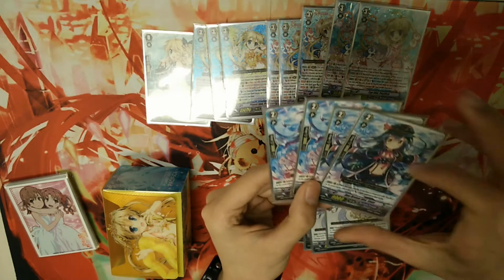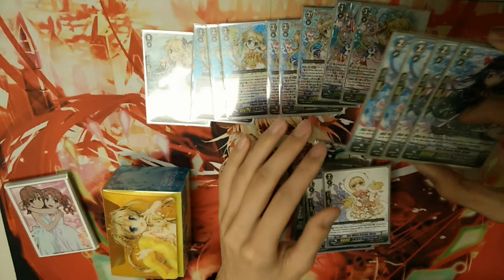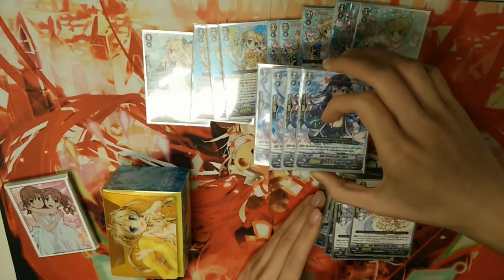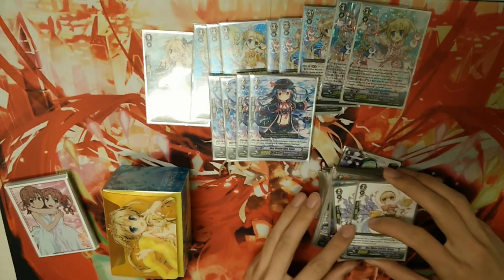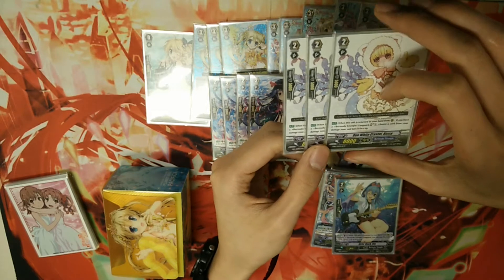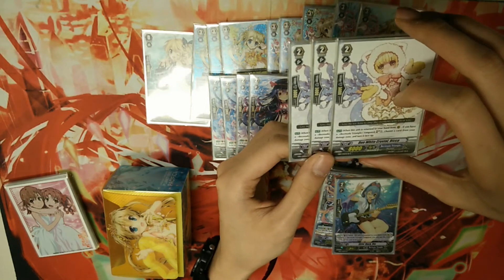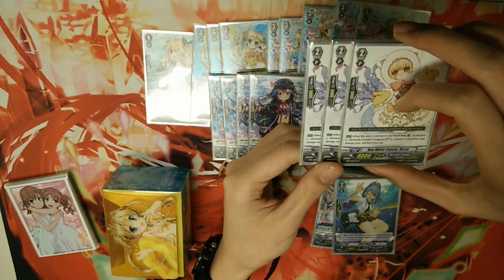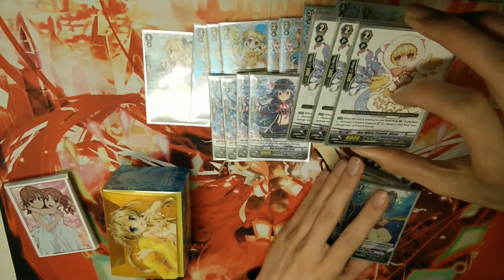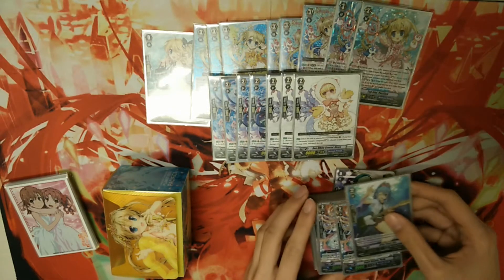Next up, I run 4 copies of the 12k attacker for Pacifica. This card honestly makes Eternal Idol so much better than she was when she was first released — you usually want to go into her with Eternal Idol or Planet Idol's skill. Then I run 3 Rikas. Rika is a card when you return her to hand, which you usually will, you can unflip damage and soul charge one card. Soul charging is good because you need the soul to unflip damage, so it's pretty decent.